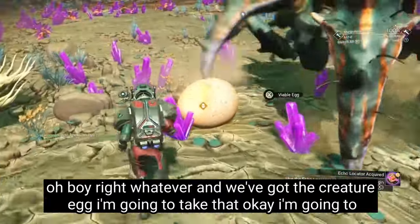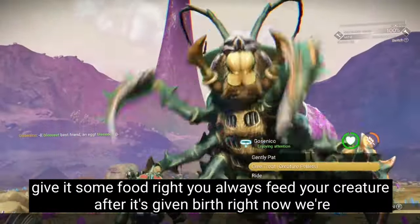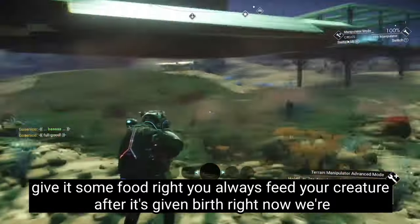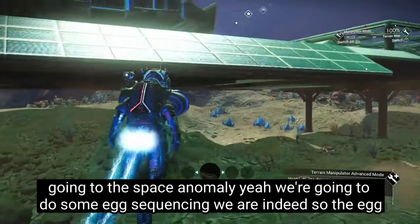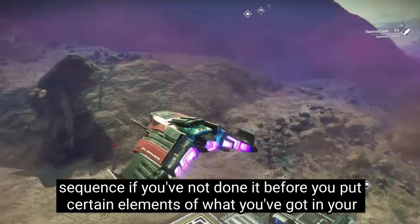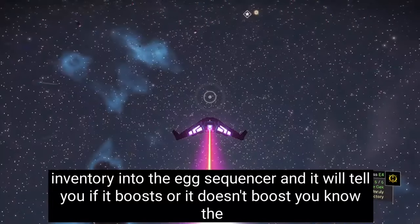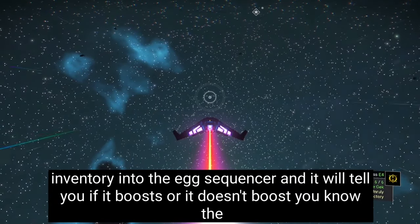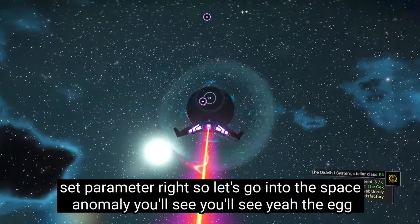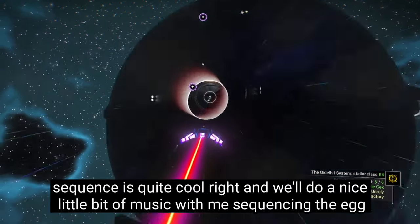We've got the creature egg — I'm going to take that. I'm going to give it some food. Always feed your creature after it's given birth. Now we're going to the space anomaly. Yeah, we're going to do some egg sequencing. So the egg sequencer, if you've not done it before, you put certain elements from your inventory into the egg sequencer and it'll tell you if it boosts the set parameter or not. Let's go into the space anomaly — the egg sequencer is quite cool.